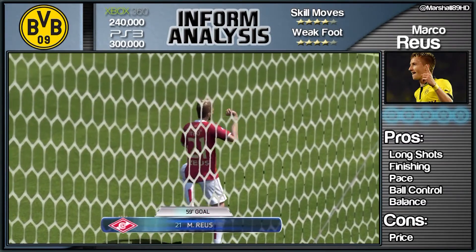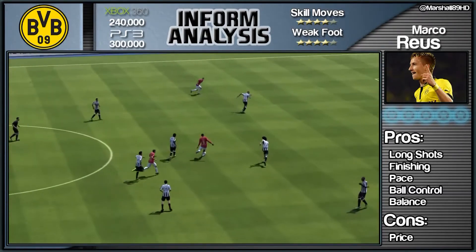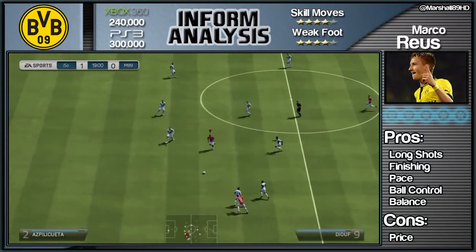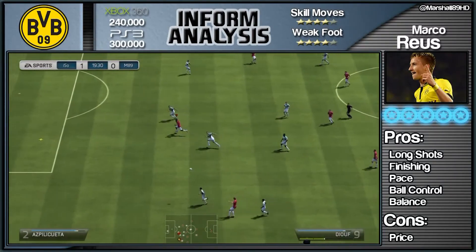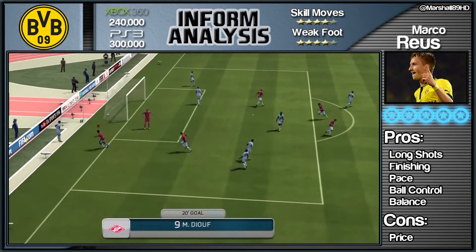His pace is another pro — he's very fast at getting past players with that acceleration burst, which not many players have. I have tested Pierre-Emerick Aubameyang, who is one of the paciest players in this game, but Reus just seems to be faster at getting the ball out of his feet and starting to go. That could be down to his ball control or his agility.